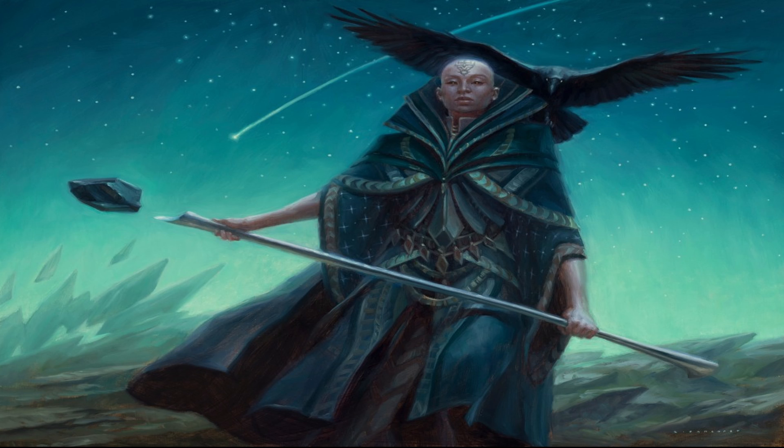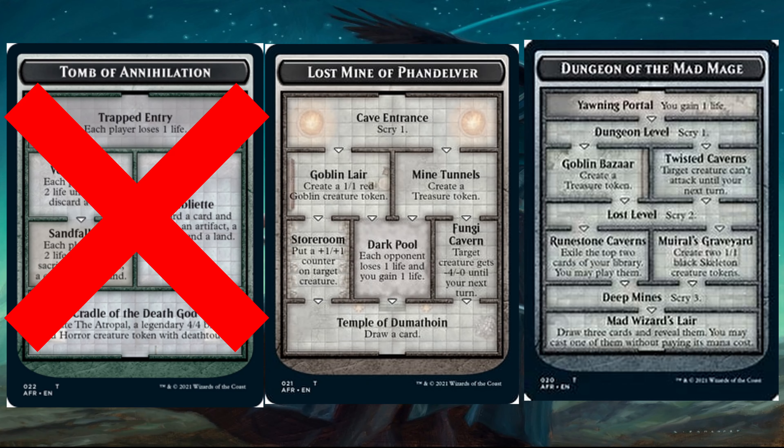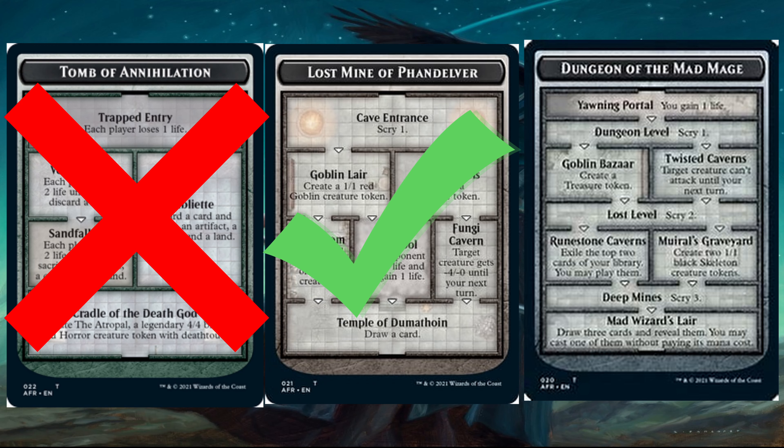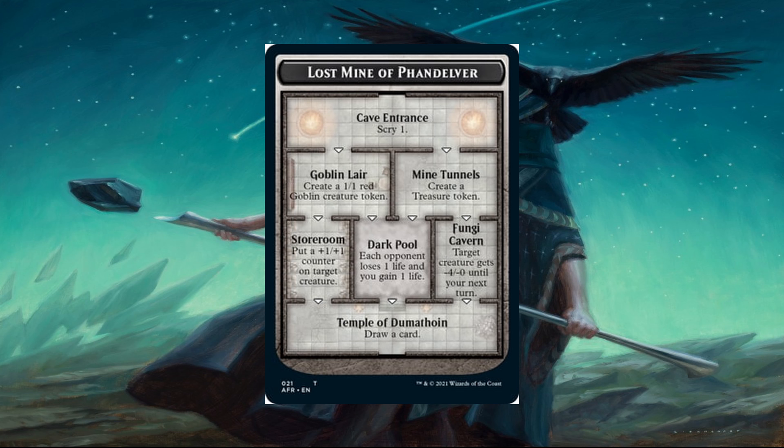With the dungeons, we have three dungeons that came with this pre-constructed deck. The three dungeons are the Tomb of Annihilation, the Lost Mine of Phandelver, and the Dungeon of the Mad Mage. Two of these dungeons don't really matter, so we're going to focus on just one — the Lost Mine — which gives you the most benefit and has the shortest route.